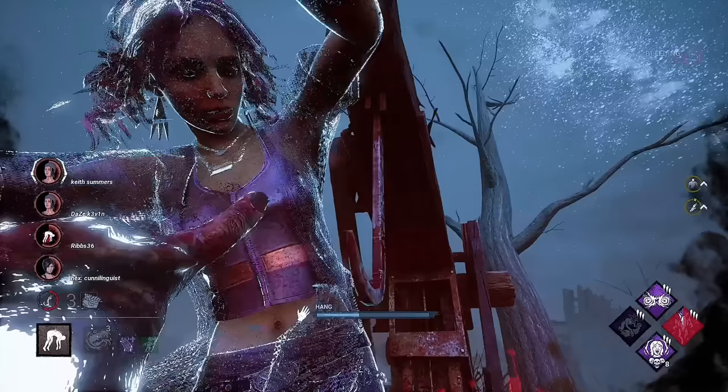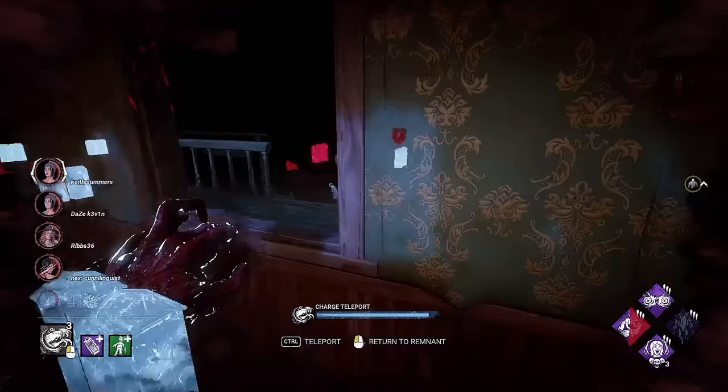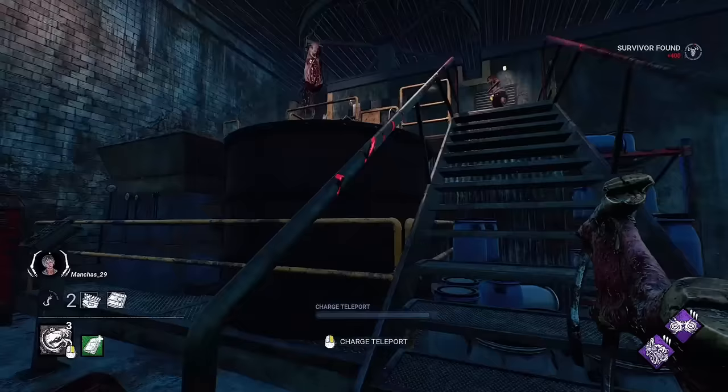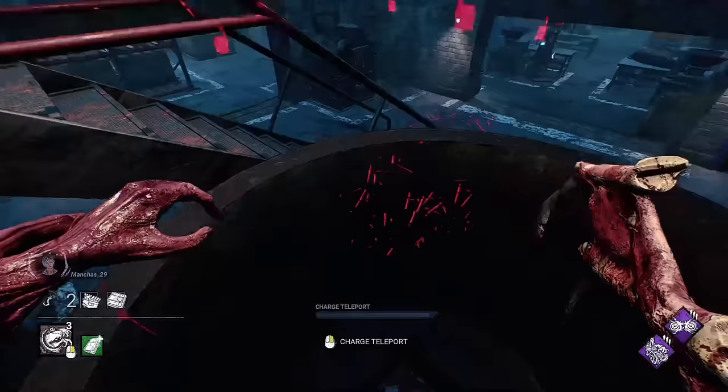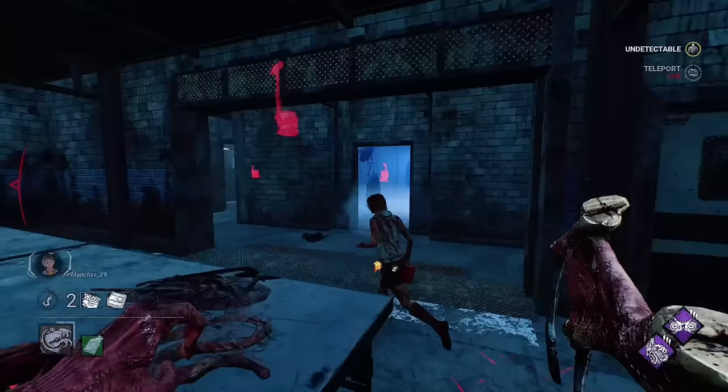You can use elevation to trick survivors with the remnant. The remnant will hold its position as long as you keep charging your power, meaning no matter where the remnant is, you will teleport back to it. This means you can place remnants above survivors or even in midair to catch them off guard. One example is the pig chute on The Game — as you're chasing a survivor down the chute, place a remnant while falling and move to the unsafe side of the pallet. If the survivor stays at that loop, force them to drop the pallet and then return to your remnant.